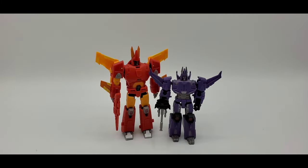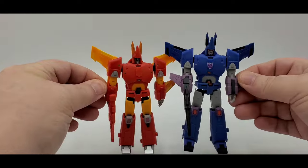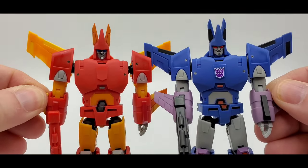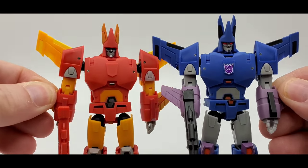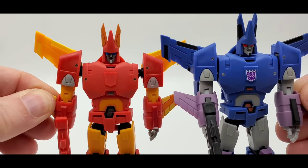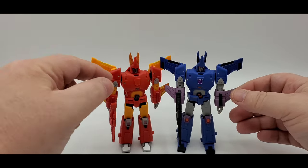There he is next to the only other Cyclonus I have besides the Magic Square one — the DX9 Warrant pocket, and yeah that one is old and it's kind of rough. There he is next to the Magic Square Cyclonus — it is just a recolor. Look at that light piping — evil. He kind of looks like a Sunkissed soda — y'all remember Sunkissed? I don't think they sell it anymore. That's what he looks like.